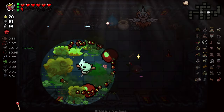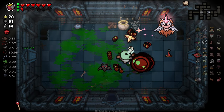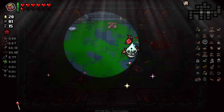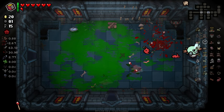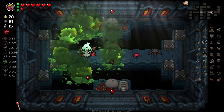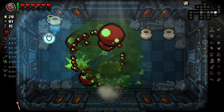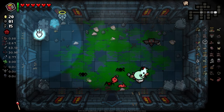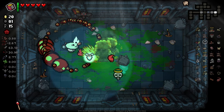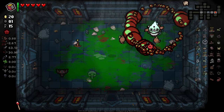Unfortunately, this room is locked. Damn it. Got a soul heart there and we can't even grab it. They're very still. Excuse me? What's going on with this guy? Why can't I kill him? I don't understand this room. How do I kill this guy? There you go. That was tough.